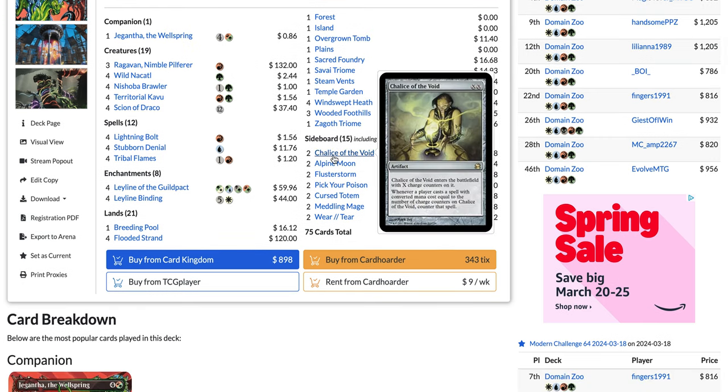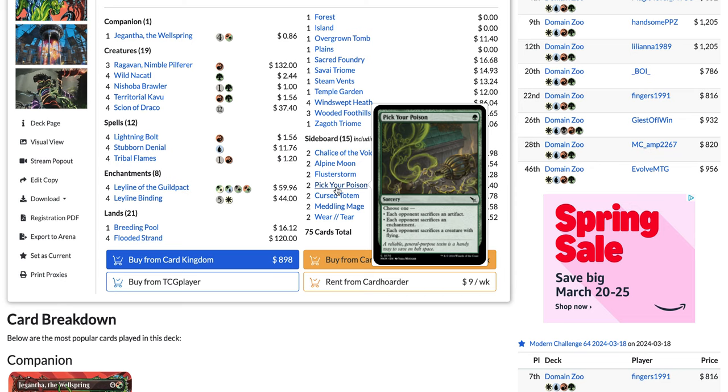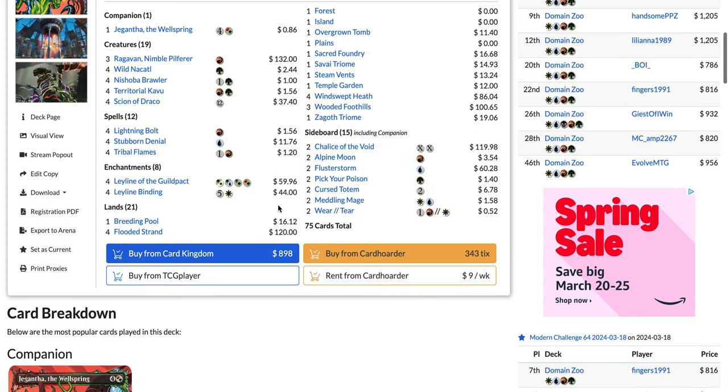In the sideboard you have Chalice of the Void, Alpine Moon, Flusterstorm, Pick Your Poison — which was truly the all-star of last week — Cursed Totem, great against Yawgmoth of course, Meddling Mage, and Wear and Tear.